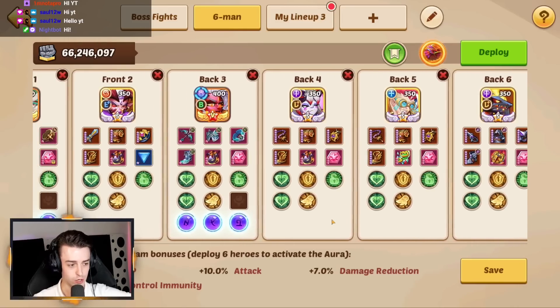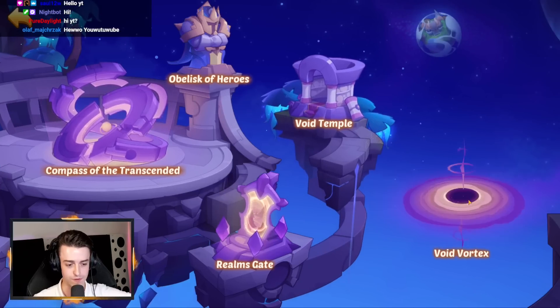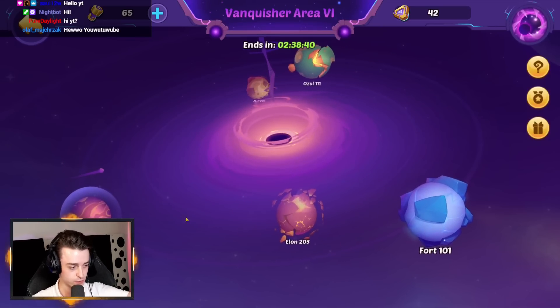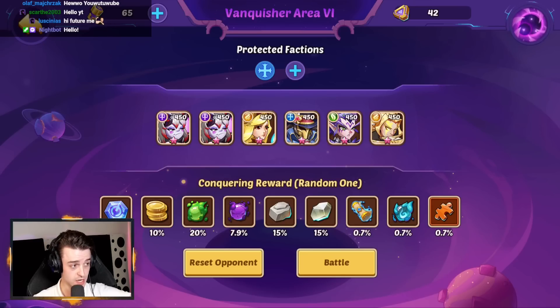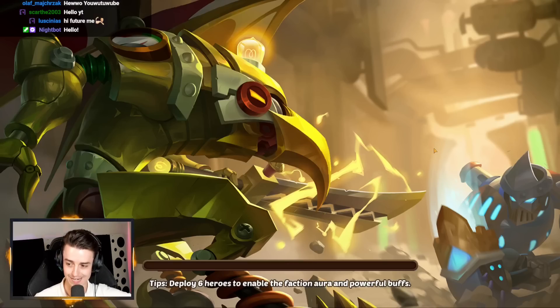So we've got a ton of crowd control and a lot of debuffing. I think this lineup will absolutely shred, and it's really only Vanquisher Area 2 I'm scared of. It's been a long time since I did a Vanquisher push, and times have changed. We have amazing things to improve the power of our team nowadays. We're going to start off — I think this lineup is fine. Even though there's no Transcendence Protection, I don't want to waste our Signets. We've got 42 of them and 65 energy boosters, so we're just going to go ahead and battle using our preset lineup.